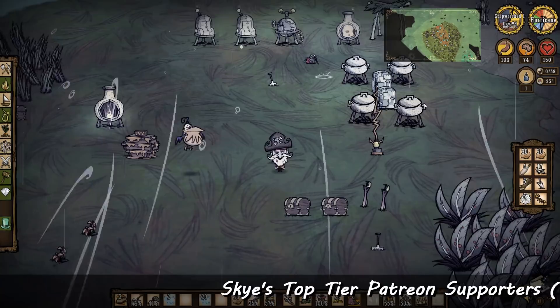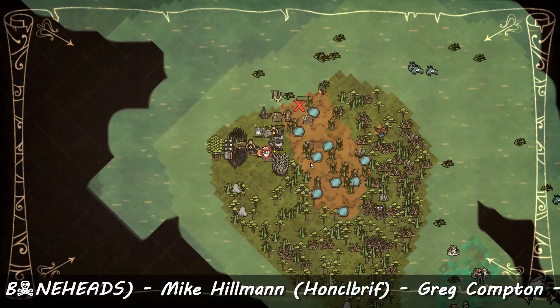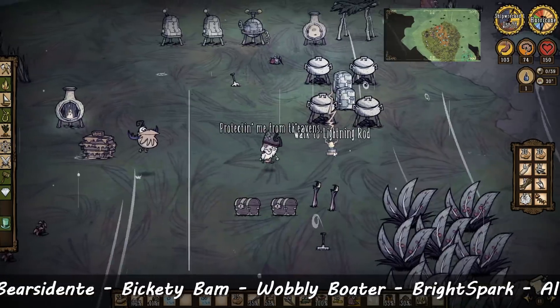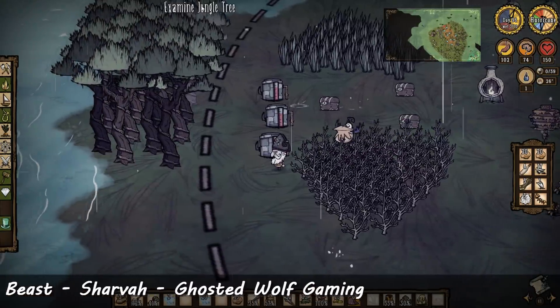Welcome back guys, we're into the hurricane season now. I found a really cool mod - the lightning rod range mod - which means I can now click on my lightning rod and see how far it extends. I can see that my trees are not protected by this current lightning rod.